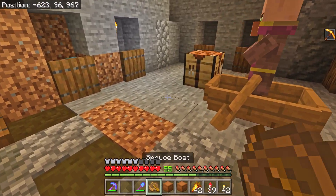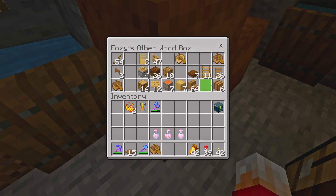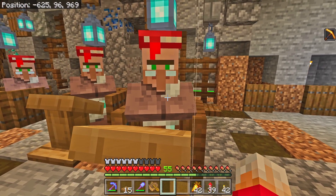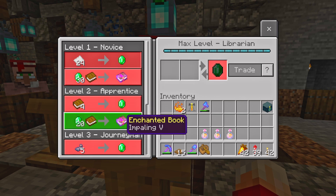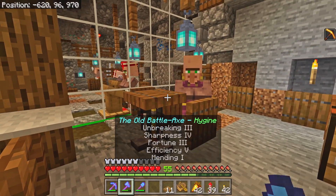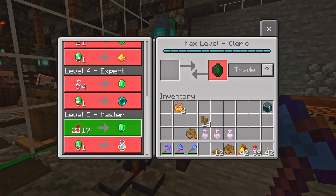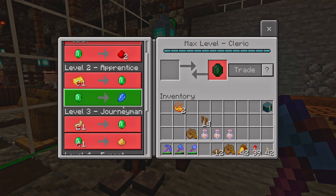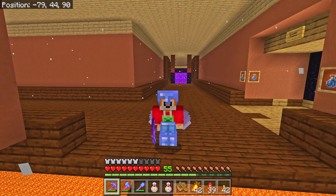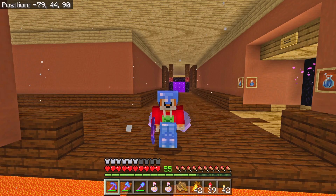I need wood. Speaking of chunk borders, you are living on the edge, my friend — you do unbreaking and impaling five. With all of that villager palaver out of the way, we can finally get back to our task at hand: focusing on capturing a piglin so that we can get obsidian so that we can build our guardian farm.